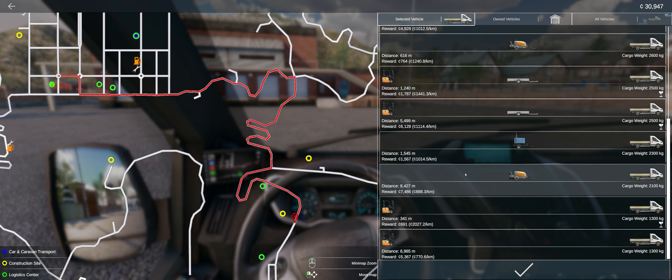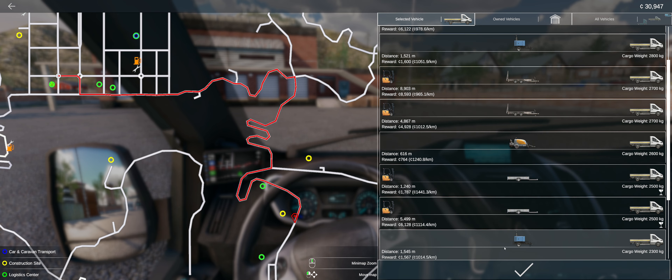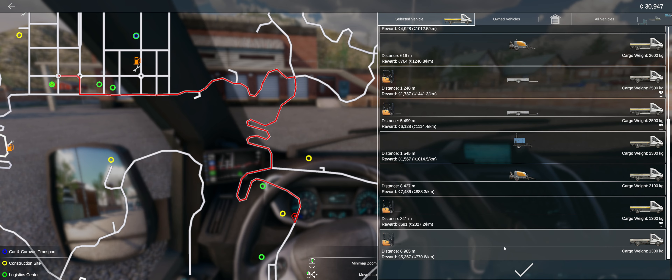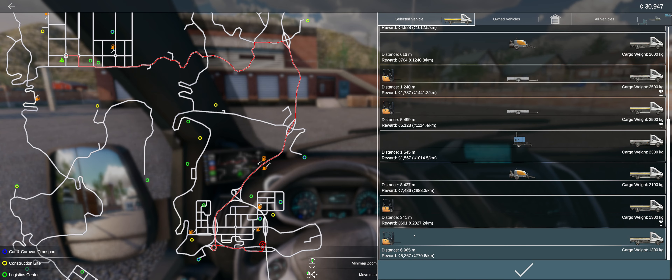What do we got? That'll work. What else do we have? Nope, they're all trailers — so we're going to take this one. 6,900 bucks. We're going to go back down south probably across that big bridge again. Let's go ahead and get into the forklift — or lift truck, whatever you want to call it.